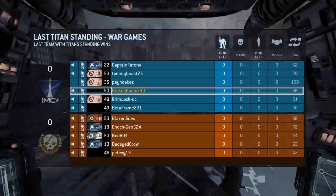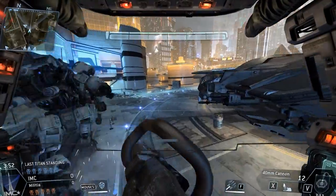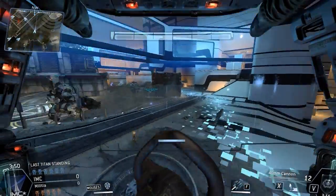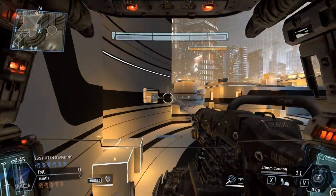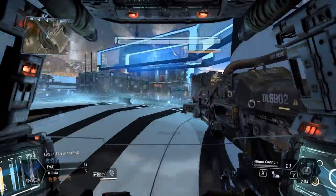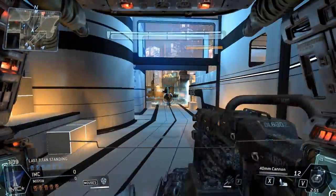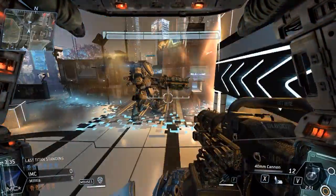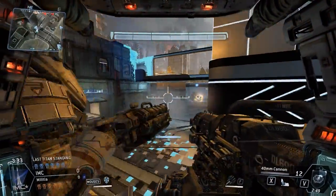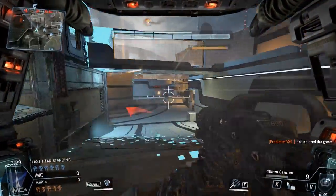Hopefully my team isn't complete trash. We got the player advantage right now so they shouldn't do too horrible. We already got dudes camping at the back of the map — that's how you know it's Last Titan Standing. Dudes camping at the farthest point of the map using a plasma rifle. People don't get tired of doing that.